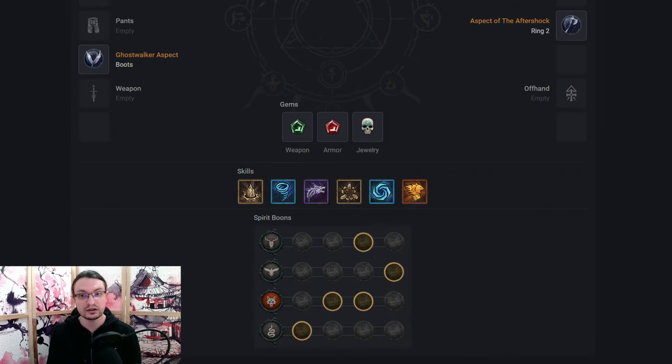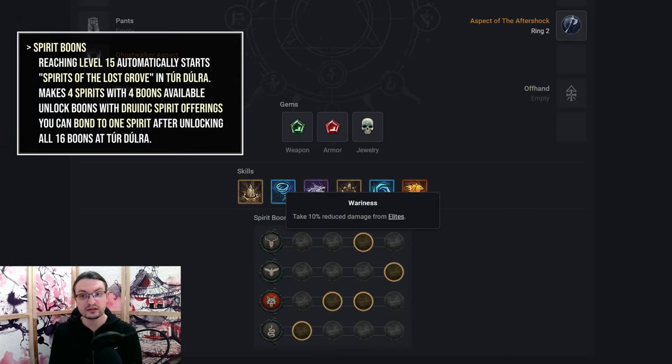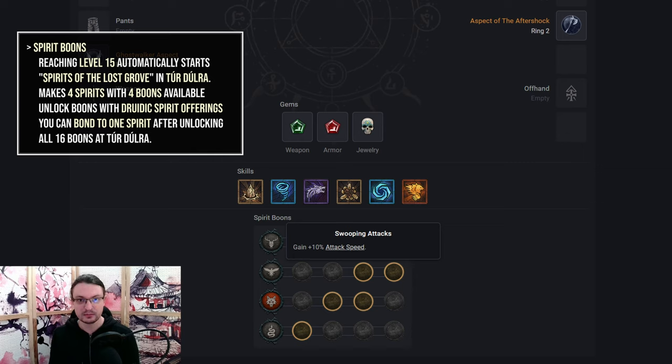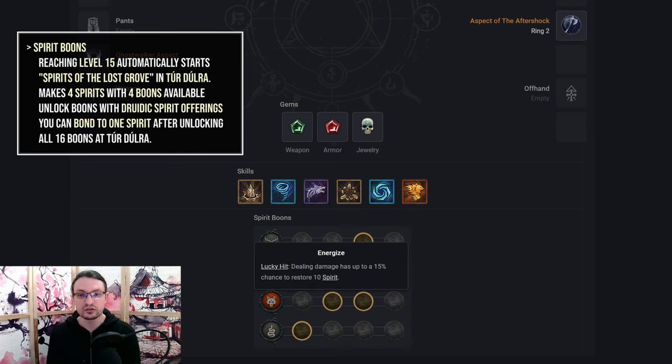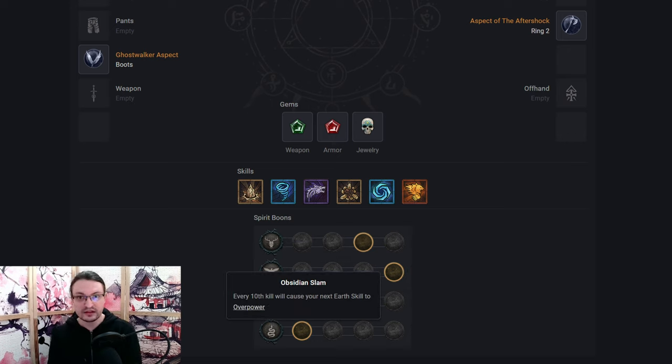With the tree covered, let's go over Spirit Boons while leveling. This feature should become available at certain levels, with the first one coming up at level 15. The Deer will offer you access to Weariness, which reduces damage taken from Elites — not much, but better than the other option in this tree. Eagle will become available next — pick up either Swooping Attacks for 10% attack speed early, or Avian Wrath once you have more attack speed and crit strike chance from gear for 30% additional crit strike damage. The Wolf offers two great choices: Energize for additional spirit generation, and Bolster to generate 10% Fortify every time we use Blood Hall or Earthen Bulwark. Snake only offers one choice — Obsidian Slam, guaranteeing an overpower hit with the next Earth skill used. Since Earthen Bulwark doesn't deal damage, it should always apply to Landslide.